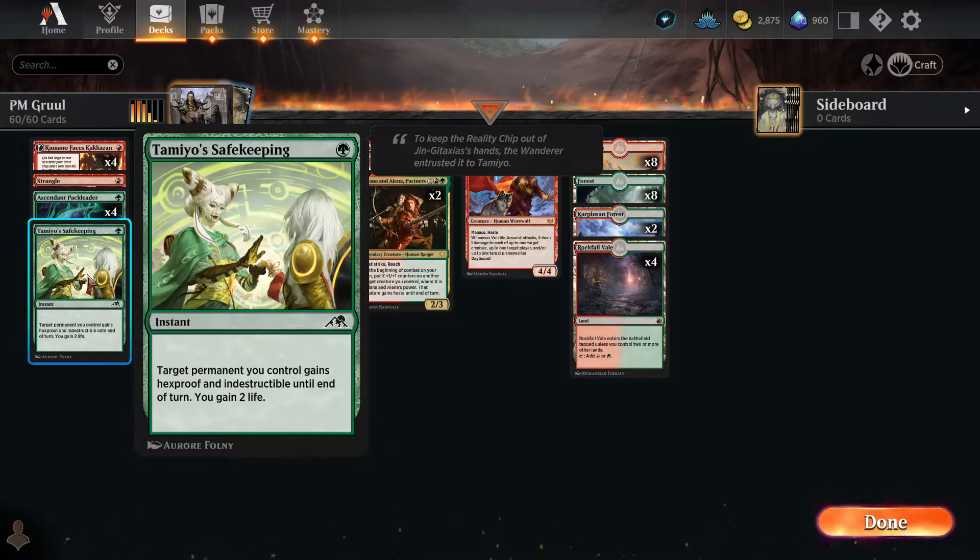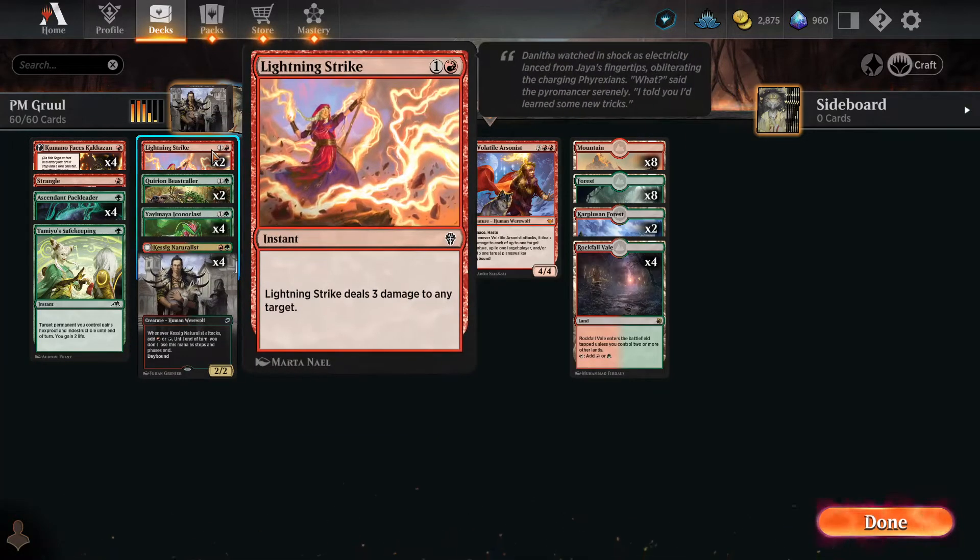Tamiyo's Safekeeping. This is the trixie card that keeps green decks in the running. You pay a single mana, target permanent you control gains hexproof and indestructible until end of turn, and you gain two life. There's been a lot of these over the years. This is the newest version we're still allowed to play in Standard. We gain two life, but it also keeps whatever creature you've got alive. We got Lightning Strike — three points of damage to any target for two mana. That's nice and clean.